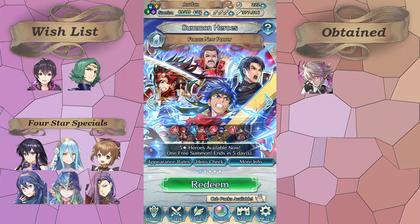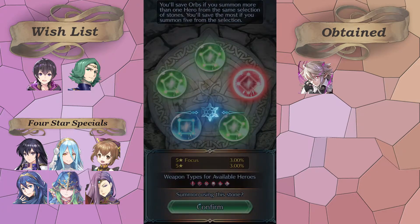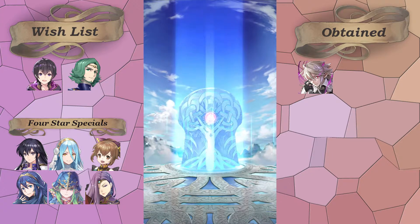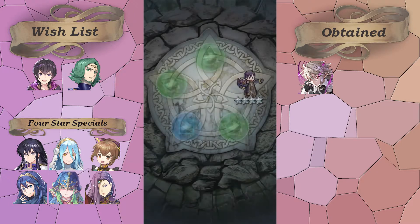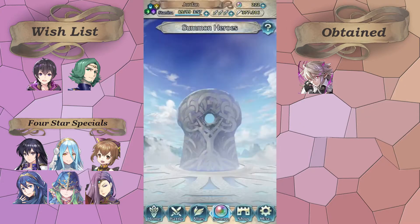Today we've got a New Power banner, so on my free summon I'm gonna go for red because it has the greatest chance of giving me a five star. We got one red. I don't have either Ryoma, and Ike's refine was just okay, so I'm not too crazy about him, but I'll take more merges for my Ike. Nope, just male Morgan — which is good. I'll check his IVs. Nothing usable yet, but excited to get him.